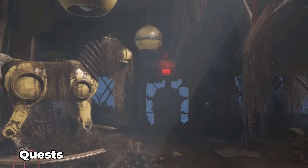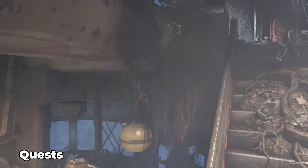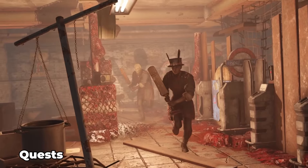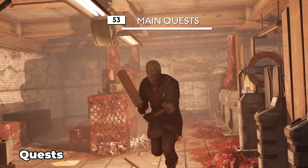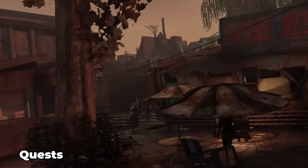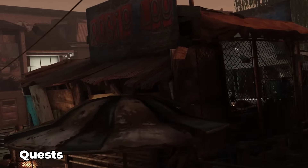There are also a plethora of quests to do during your time in London. As far as quests go, there are 53 main quests, 35 side quests, 25 new faction quests, 64 miscellaneous quests, 16 gang quests, and 5 companion quests.